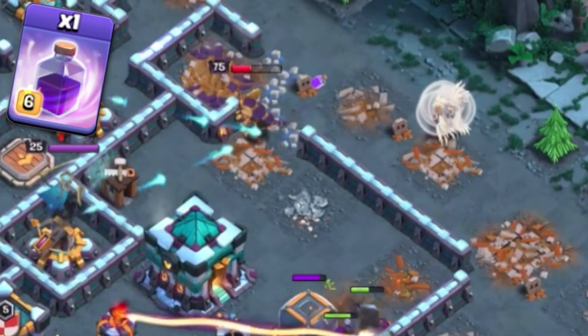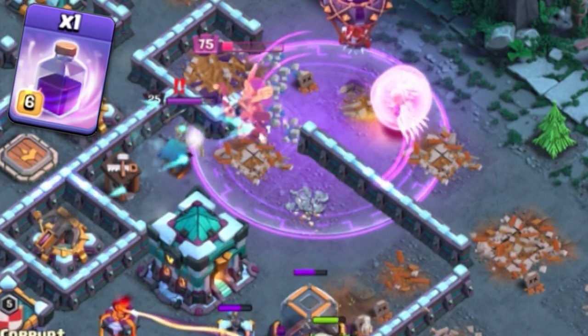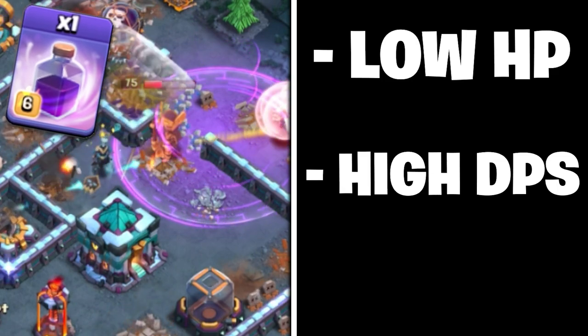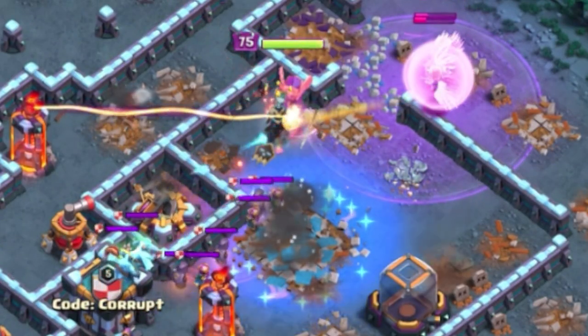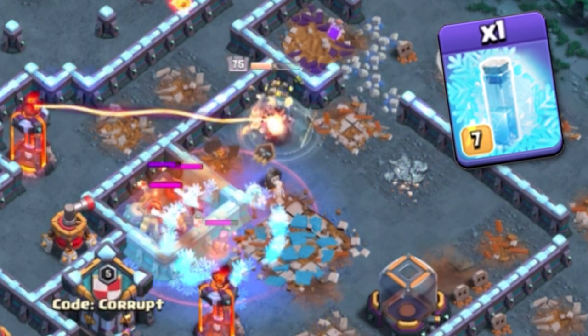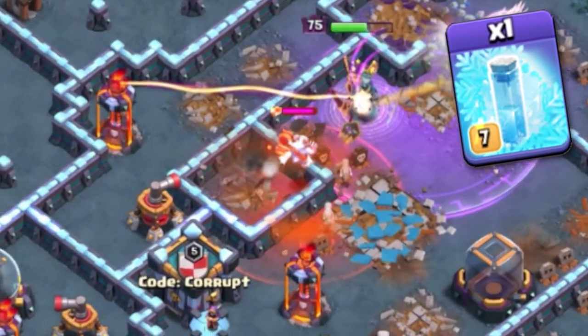As for your spells with the Queen Charge, use Rage Spells if your Queen is either getting low on HP, going into an area of high DPS, or dealing with the enemy heroes or enemy CC troops. You may also want to take Freeze Spells to help stop defenses, the Town Hall, or enemy CC troops from dealing any damage to your Queen.